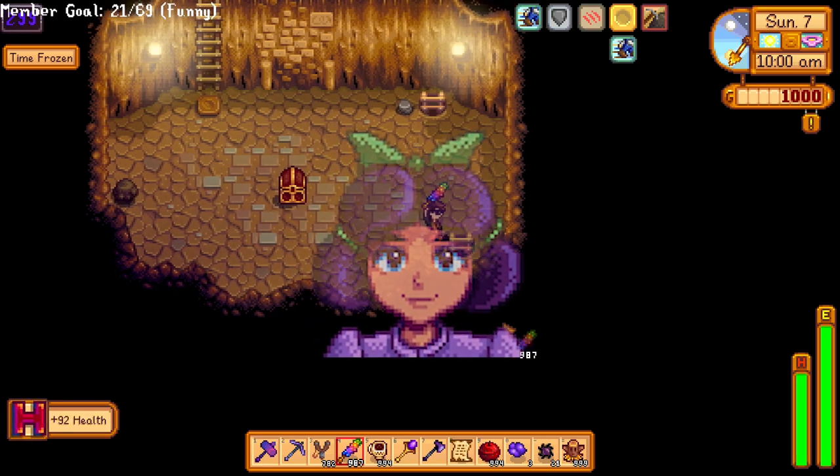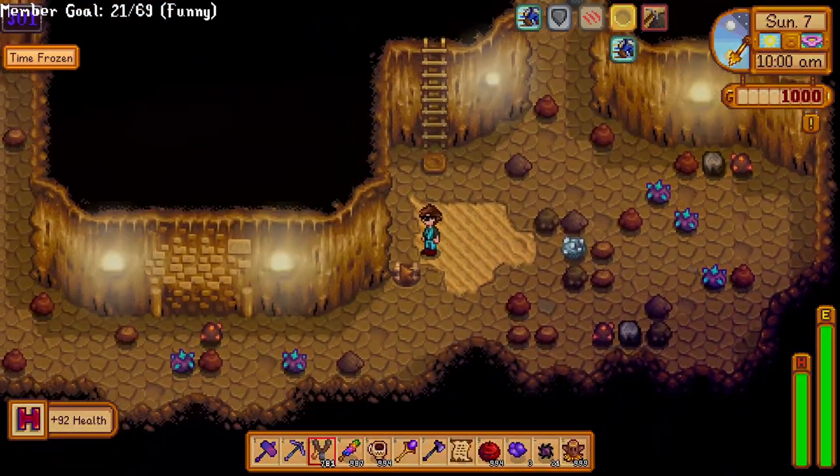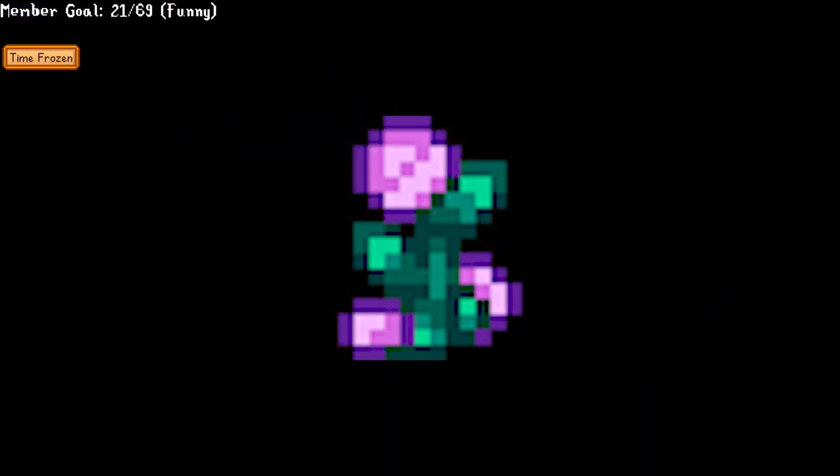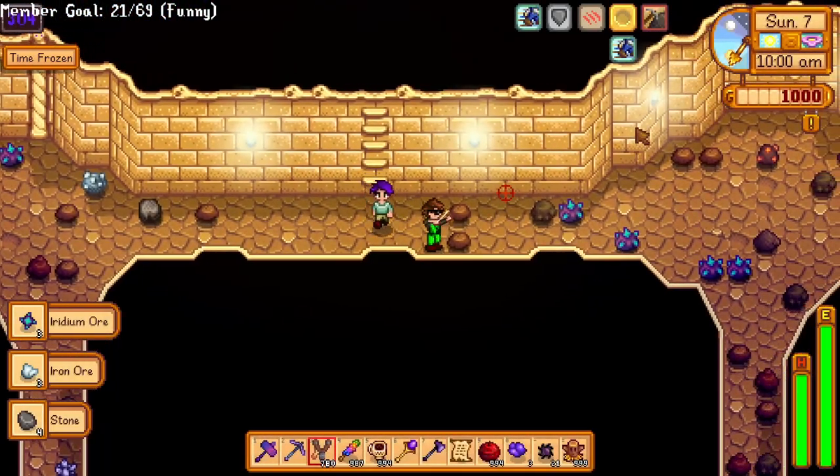Jas is one of the two children in the town, and is the niece of Marnie and goddaughter to Shane. She likes fairy roses, which is probably the easiest thing to give her. She doesn't really have a cool story — she just kind of exists. Her birthday is on Summer 4th.